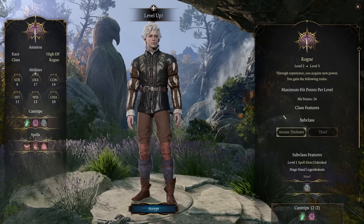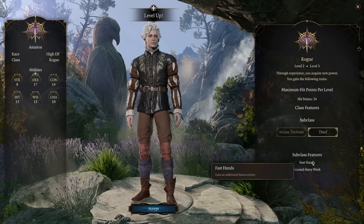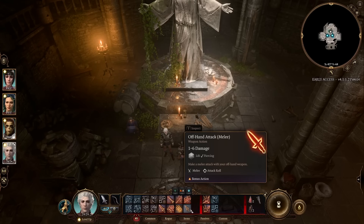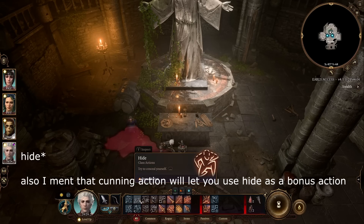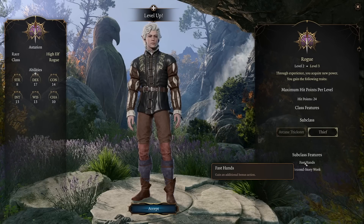At level 3 you will get to choose a subclass between the arcane trickster and the thief. The thief is more suited for what we're doing today, mostly because of the fast hands feature, which gives you an additional bonus action you can use for a bunch of different things in combat - for example letting you use two offhand attacks in a single turn, or attack once with your offhand and then disengage to get to safety. Also note that all classes except rogue will have stealth as an action, so that buffs rogues significantly. Currently in early access stealth can be used by anyone as a bonus action, but it will be exclusive to rogues on release.